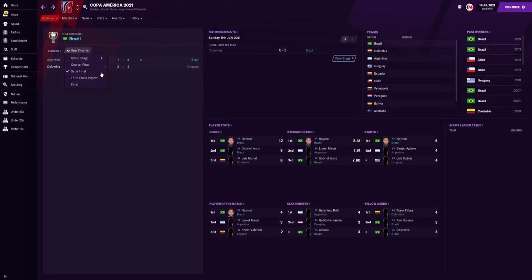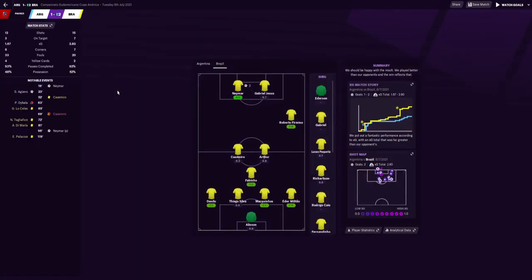We beat Argentina 2-1 in extra time. We had 15 shots compared to their 12, 7 on target compared to their 3, an XG of 2.80 and more of the ball with 52%. Neymar opened up the scoring with Sergio Aguero shortly equalising in the 23rd minute. Then Neymar scored a penalty in the 96th minute after we had Casemiro sent off.